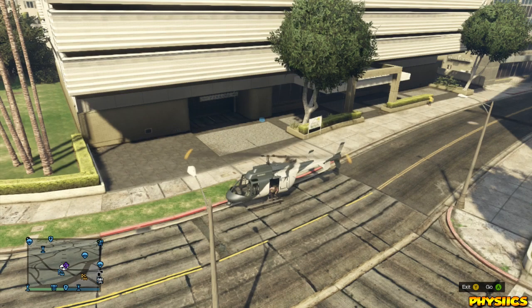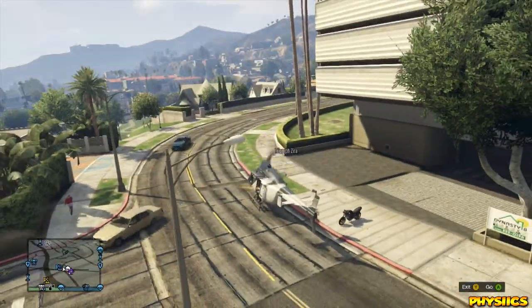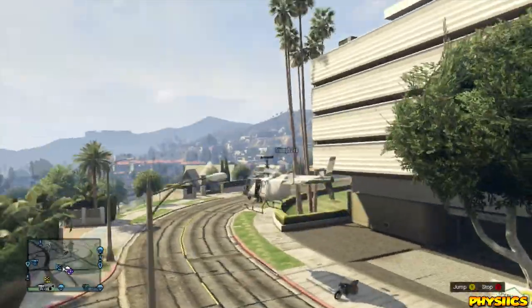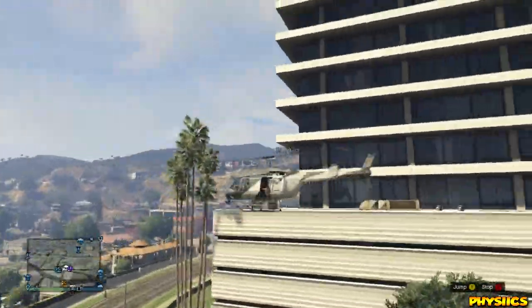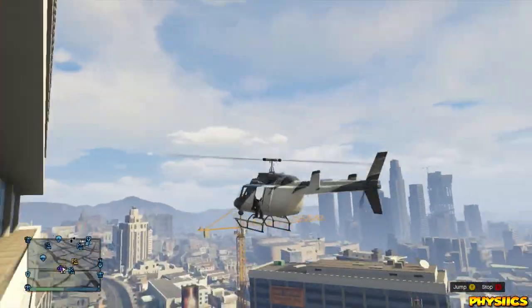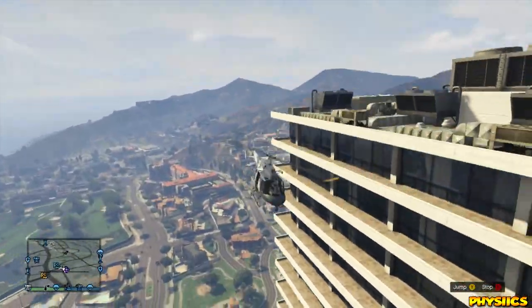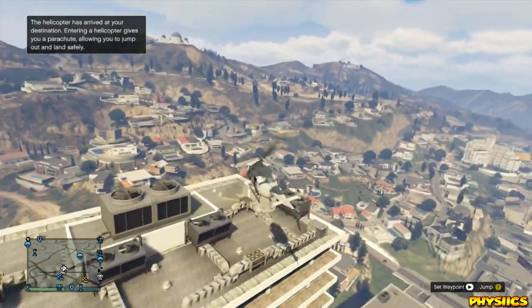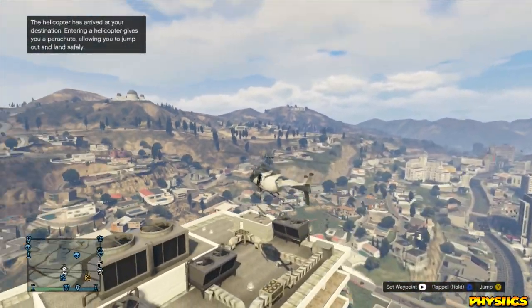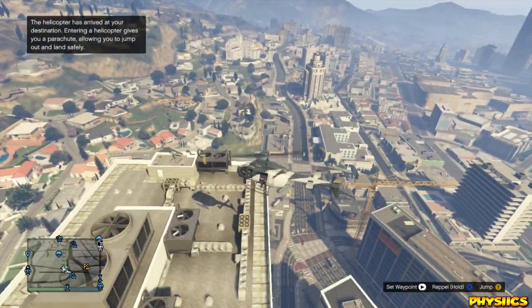Once you reach the maximum height, you can now begin to rappel — sorry, rappel — from the top of the helicopter. There are two ways you can exit the helicopter: you can simply jump out, or you can use the rappel feature. Once you get to a pretty good spot, it will allow you to rappel out. By holding down the X button, it will give you the feature and you can pull out the rope — it'll do the little animation, just like the police do when they jump out to try to kill you.